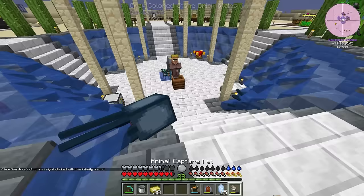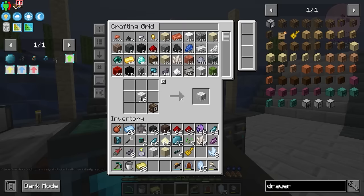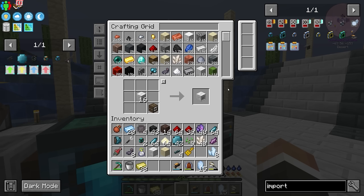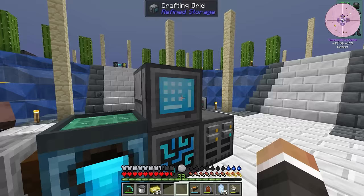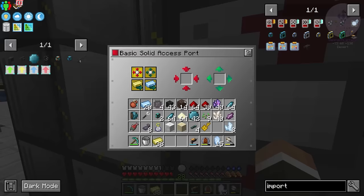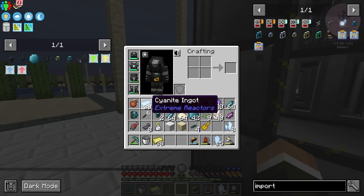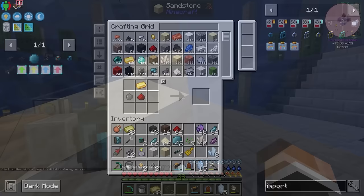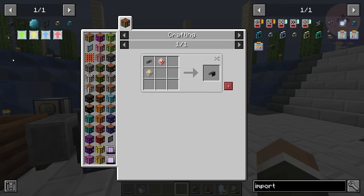All we need to do now is get another exporter so we can export the yellorium into our reactor. On top of that, I think we also want to get an importer so we can place it down on this side of the reactor to import all of the cyanite. This one is currently not set to output, but we will change it to output, and then we can import the cyanite and put it into its own drawer as well. A quick few processes later, I think we're good to go here.